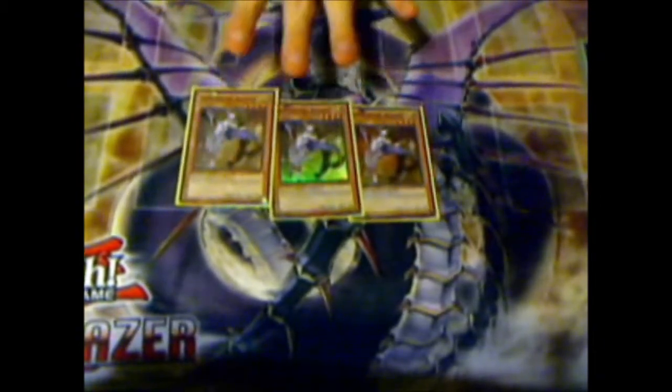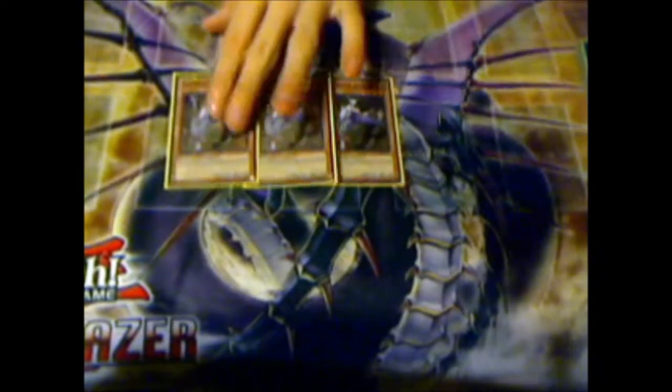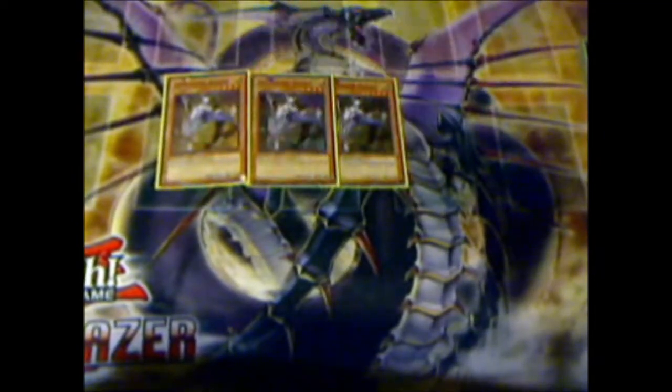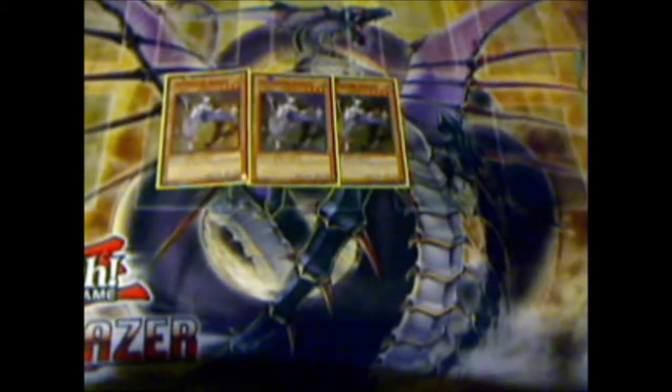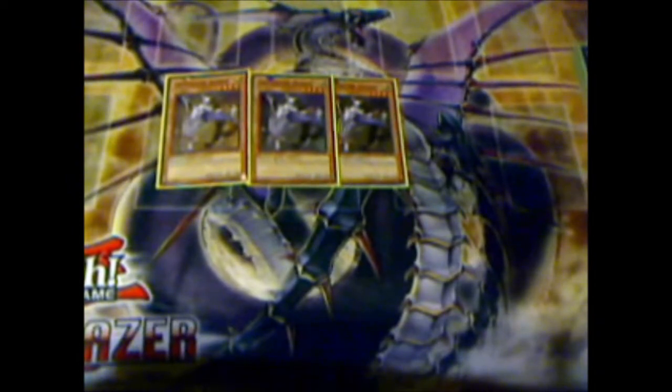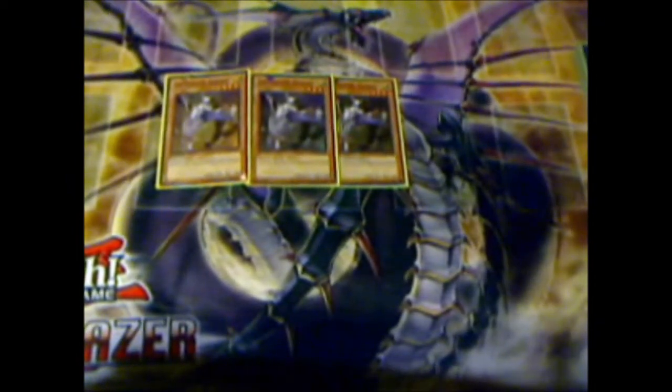Next, triple Algedy — I'll probably take out one of these whenever I get Sombres and just keep two. I like having these Constellars because if you only get Pollux and Algedy, you can still go for fours. And if you open Pollux, Algedy, and Kos, you can make Shock Master plays — it's really good.